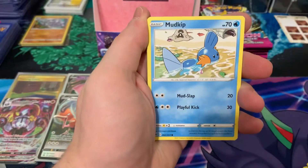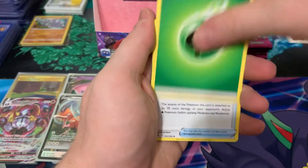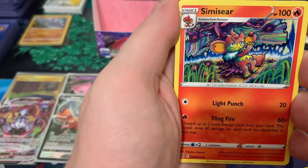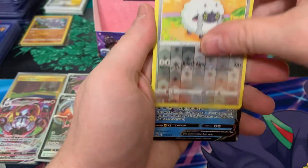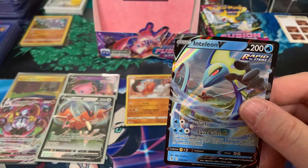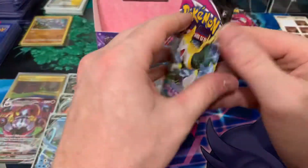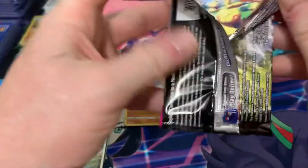We got Bunnelby, Mudkip, Caterpie, Morpeko, Eevee, Energy, Gloves, Frosmoth, Simisear — nice little drawing there, it's pretty cool. Wooloo, and we got an Inteleon V. So they did include the Inteleon from the deck, which is weird that they didn't do the Gengar. I don't know what the reasoning was. We got an Inteleon V, so it's three flat V's, a VMAX, and a secret rare so far. Let's see if we can get at least another full art out of this somewhere.